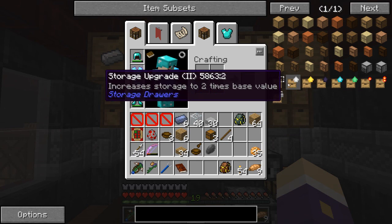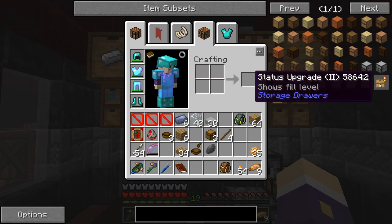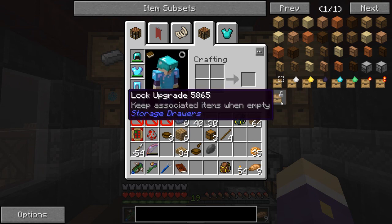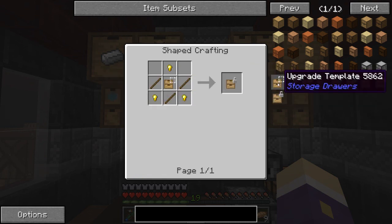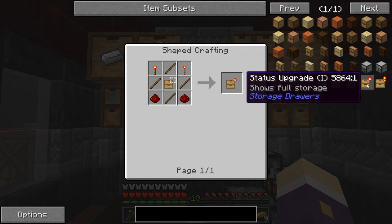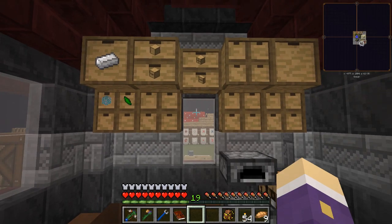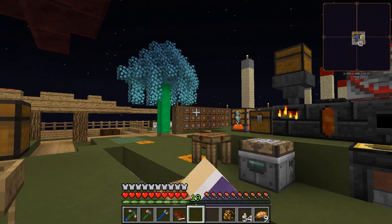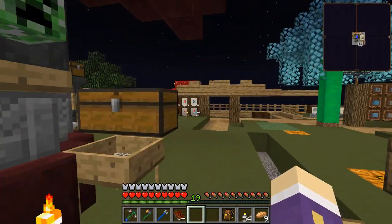There are upgrades for storage drawers that increase storage to two times, three times, five times, eight times, or thirteen times base value. There are also upgrades that show full storage, show fill level, keep associated items even when empty like locking - similar to barrels but costs more than a shift right-click. There are upgrade templates needed to make these. They can also emit redstone signals when full.